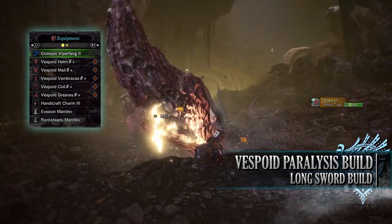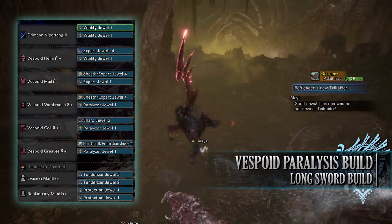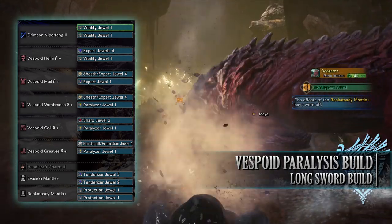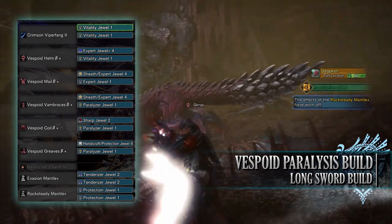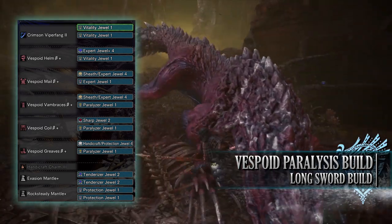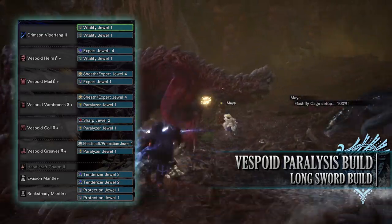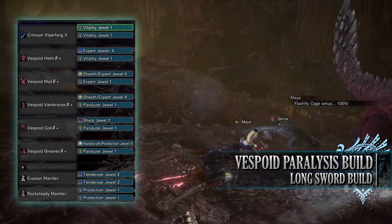The Crimson Viper Fang 2 is found in the Viper Tobikodachi tree. As for your jewels, there are a mixed bag here with a lot to play with. Depending on your jewel collection, you may have different jewels to play around with. I've gone for Sheath jewels to max out the Quick Sheath skill. These jewels also came with byproducts in the form of Expert jewels, which I've added a few more of to give us some Critical Eye. I've then gone for Paralyzer jewels to max out the paralysis rating. A Handicraft jewel, which also came with a byproduct of a Protection jewel, to add some extra sharpness. This also gives us a point in Divine Blessing. Afterwards I've gone for Vitality jewels to give us maxed out Health Boost, and a Sharp jewel to provide us with Protective Polish.